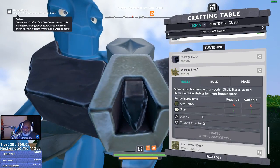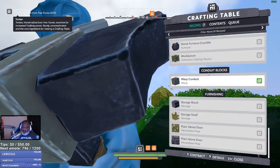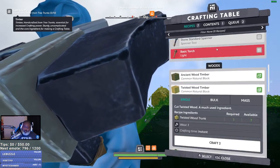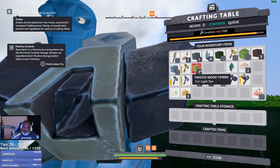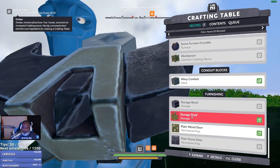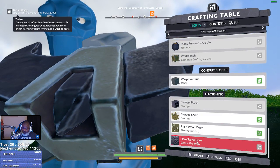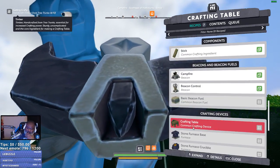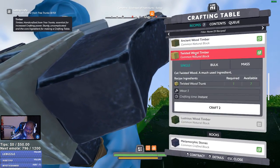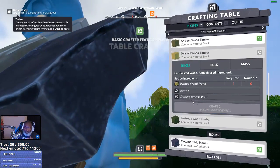The four wood storage blocks and we just need any timber, so we can do that. Recipes. Timber. Go. Okay, we got all this timber here, so now we can do our storage. A plain wood door. A plain stone door. I guess I could just use the stones — or the wood is just building blocks. Then we can craft a door. I'll do the storage after that. And all my wood's gone, chat.